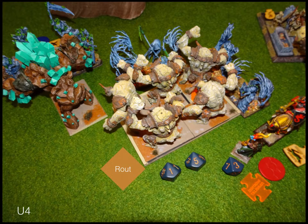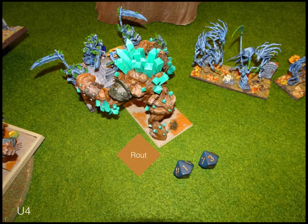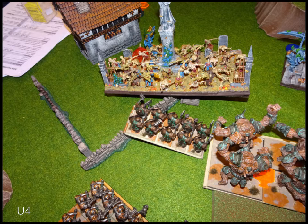He double-charged my earth elemental horde with a unit in front and one in flank. Looking back, I don't know why I let him have one in the flank — I could have positioned better, but he could have surged into the flank anyway. They were dead regardless. The wights swat my greater earth elemental — a lesson learned: the greater earth elemental can absorb charges from most things, but not wights with bane chant and brew of sharpness. The zombies do zero damage in counter-charge, which is pretty funny.